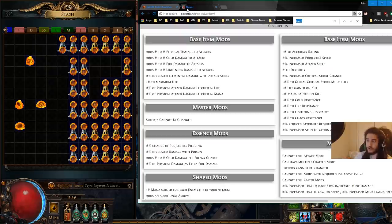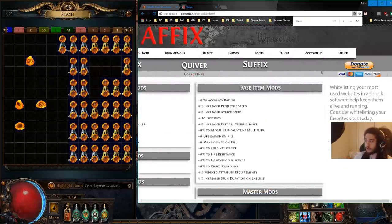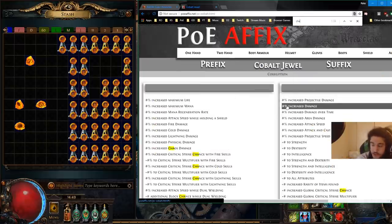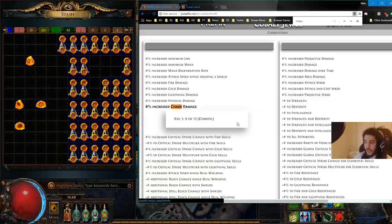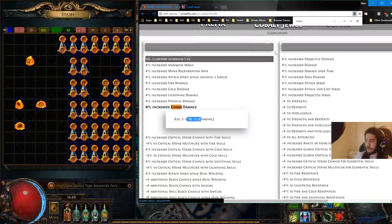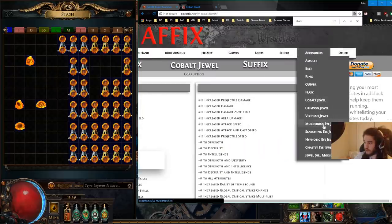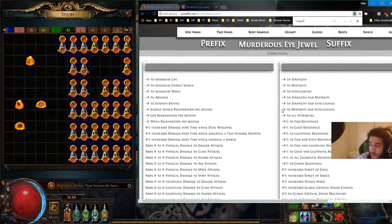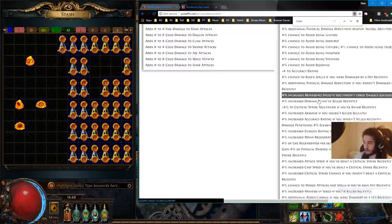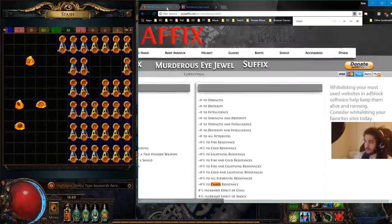There's another website I use called Poe Affix. So if we go over here and we go to, say for example, accessories, and we go to cobalt jewel, we can go down or we can just type in chaos. You can see you can in fact roll 9 to 13 chaos damage. Whereas if you were to go to abyssal jewels - for example, let's pick murderous eye jewel - you cannot roll chaos damage. You can roll chaos resist, chaos damage to attacks, and all this other nonsense stuff.